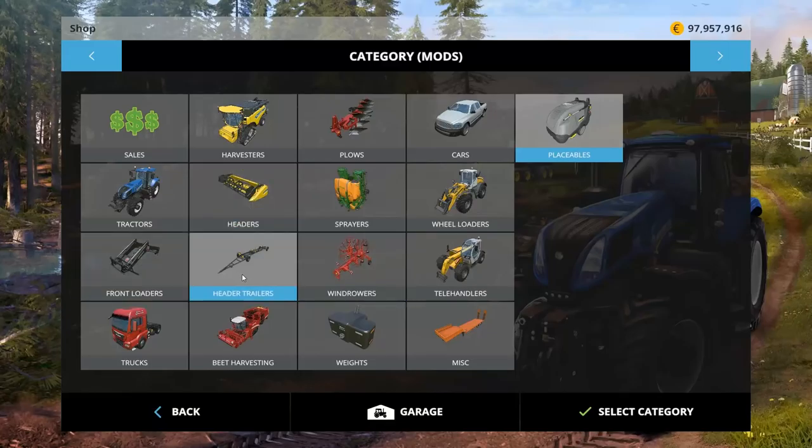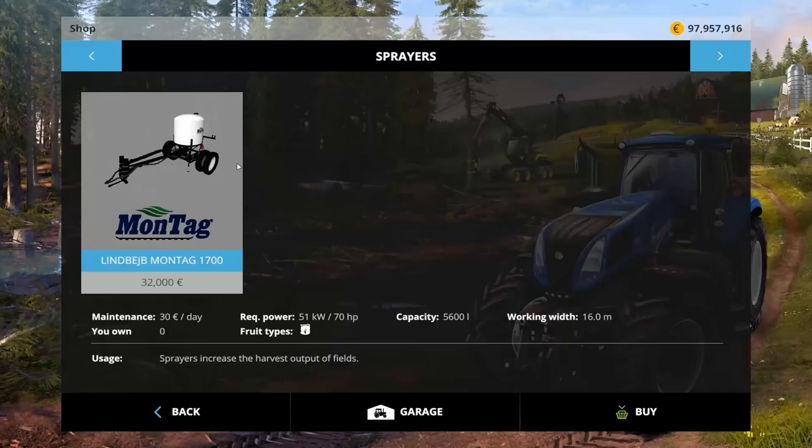Where do I need to go? Let's go to sprayers. A Montag 1700. The picture actually shows it attached to a huge sewer, and I thought it was a sewer and fertilizer dual thing, but it's apparently just a sprayer, so we're going to play with it and see what happens.